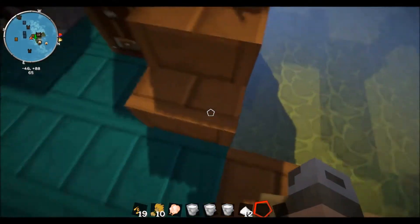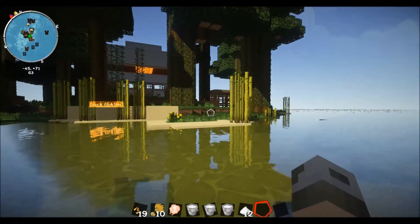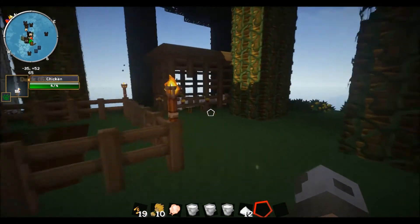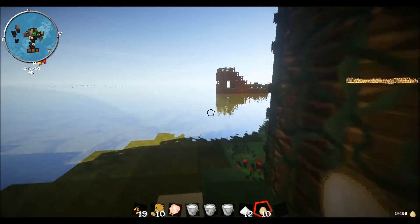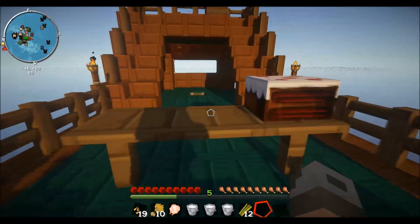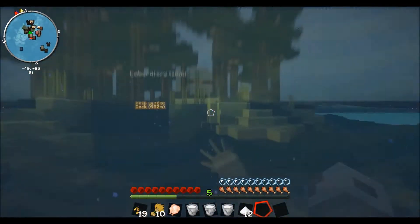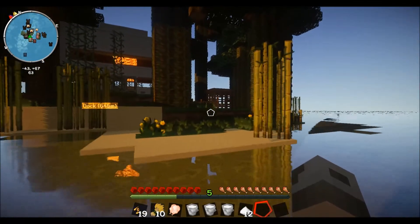Oh yeah, we still need eggs. Let's see if the chickens have laid any. Come on, chickens. I see some eggs in there — sweet. I'm coming through, chickens. Please don't leave. Okay, we're over here at the kitchen. Now we need to make some sugar — pretty easy. We just click on the sugar cane, put it in the crafting table and get it out. But yeah, now we need eggs, so let's go back over to the chicken coop and collect some.